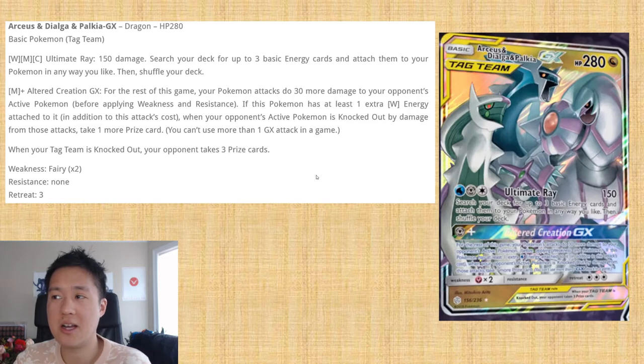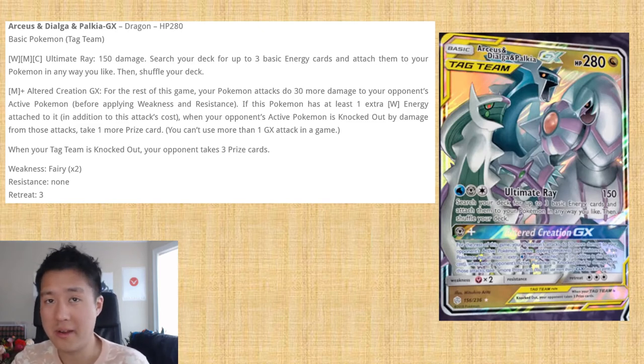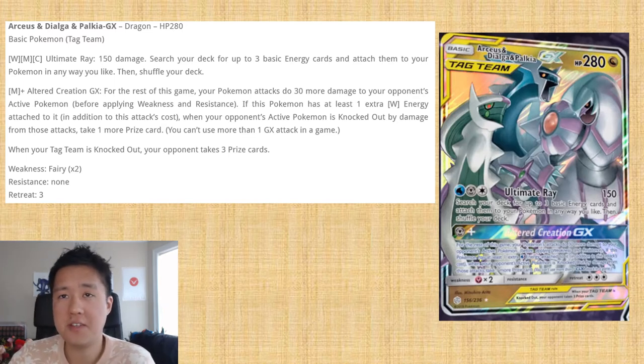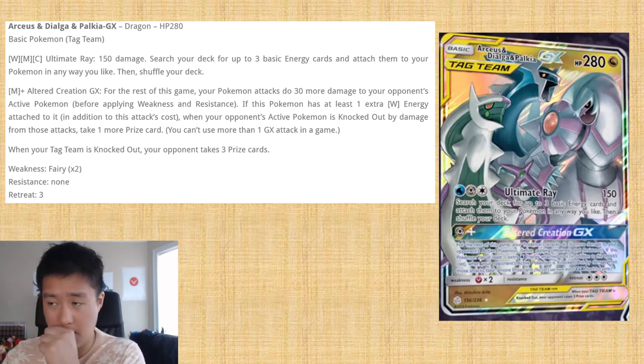Next we've got some big hitters — Arceus, Dialga, and Palkia all in one tag team. They are Dragon type, coming in at 280 HP, which is a very nice number. That extra 10 HP over 270 makes a big difference against Dragon Knight GX and the attack that does 90x damage, requiring a full extra energy discard to hit 360. This one uses multiple kinds of energy — for a Water, Metal, and Colorless, Ultimate Ray does 150 damage and searches your deck for up to three basic energy cards, attaching them to your Pokemon any way you like.